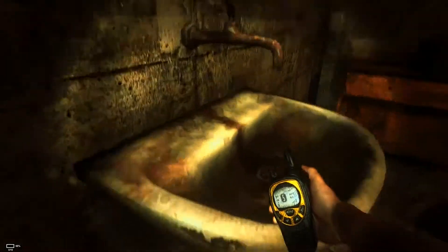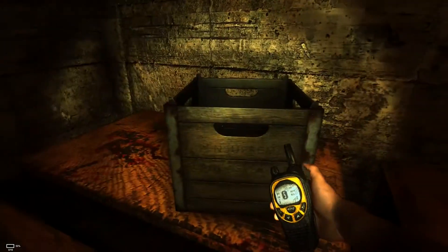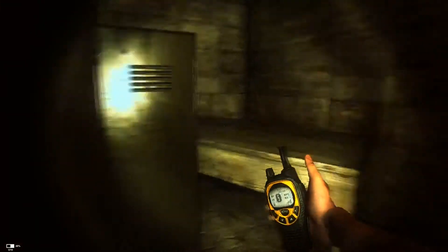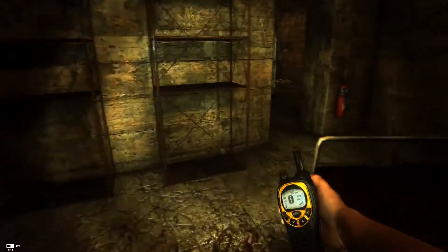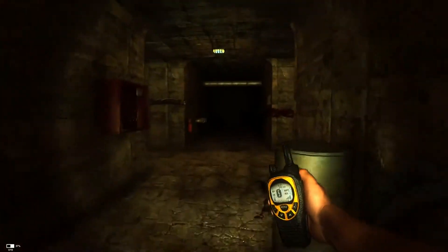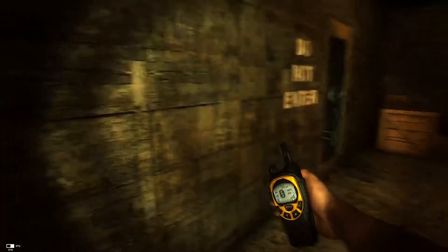Kind of a bit of an impasse here. Anything we can do anything with? We picked up a key that doesn't seem to open anything that we can get to. Hang on, didn't one of those lockers... we've got a sort of sprint — but it feels like moving on ice because of this mouse lag.